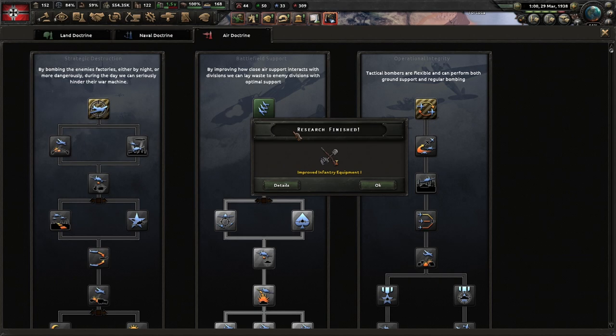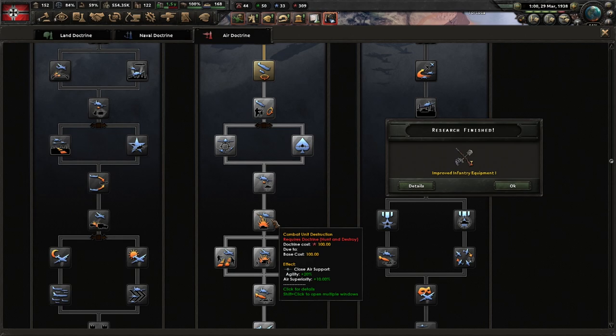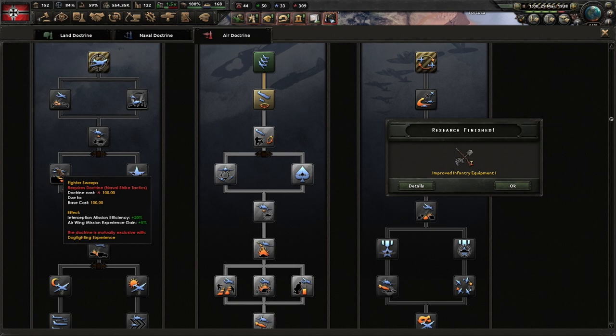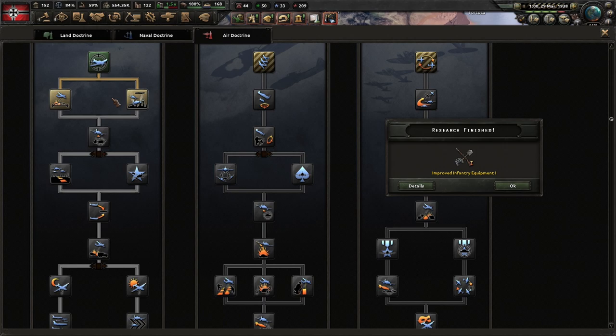We have to move our planes over to get some air cover. We're going to switch over to strategic destruction. Normally I go down this because we use CAS, but this one is really good at air superiority — shooting down planes. It gives a little bit of CAS, a little bit for heavy fighters — air superiority, interception, naval missions, ground support. This is the one I want. So we're going to change it over to air superiority.